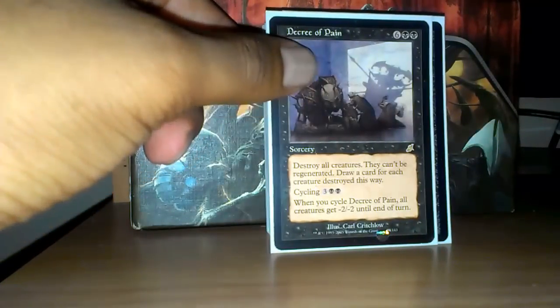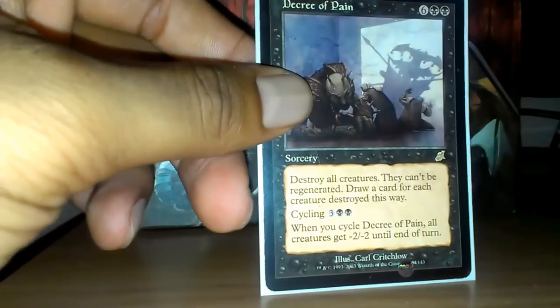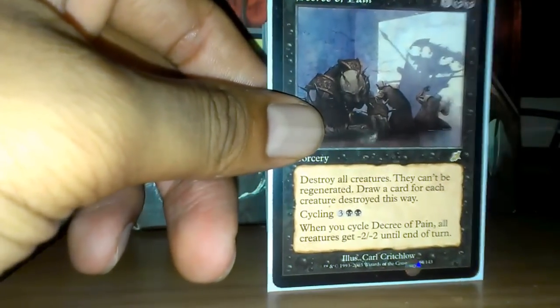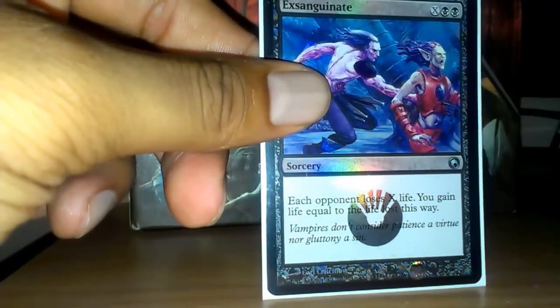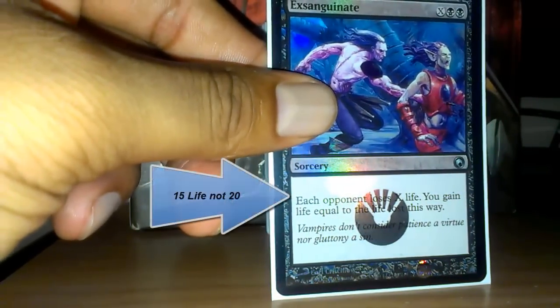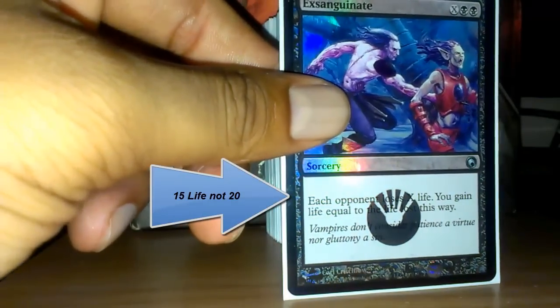Decree of Pain is another board wipe, but you can draw a card for each creature you destroy. However, I normally end up cycling Decree at instant speed to kill a lot of tokens or whatever and draw a card. And Exsanguinate — this is just a really, really stupid card in multiplayer. You can gain a ridiculous amount of life. In a four-player game, even if you do it for five, you're gaining twenty life. Just a stupid card.